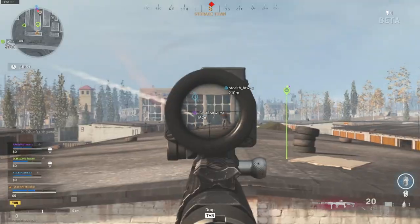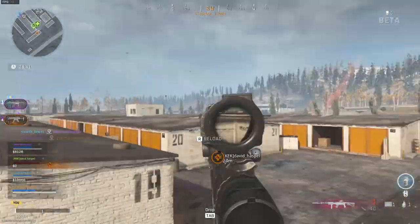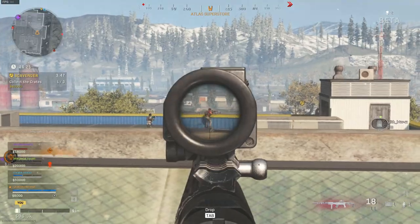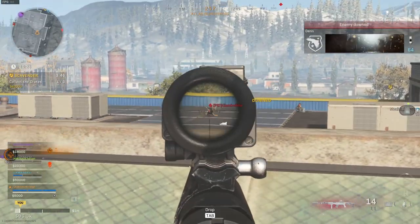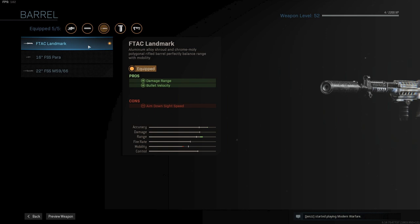Let's go to the next class setup. This is a more balanced SKS build and a little more traditional as well. It will perform in almost every situation, but maybe not in the extreme close or extreme long range. For the muzzle, I use the tactical suppressor for sound suppression and still some mobility compared to the monolithic. For the barrel, I use the FTAC Landmark for more damage range and bullet velocity. Note that bullet velocity is kind of slow, especially in longer-range fights, so you have to lead your bullets a bit more than you're used to.